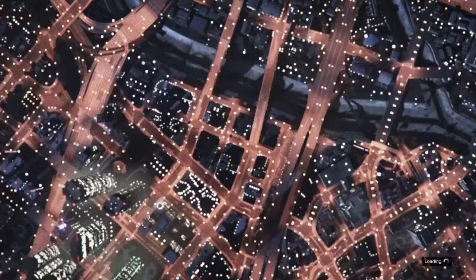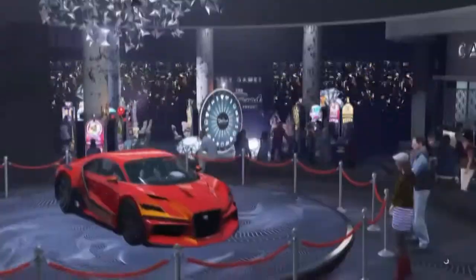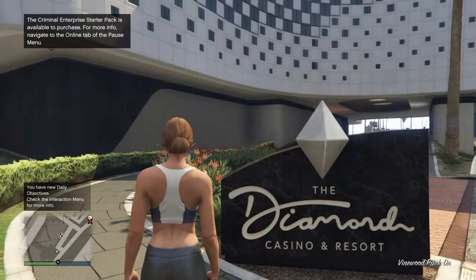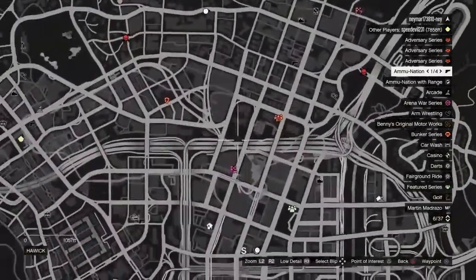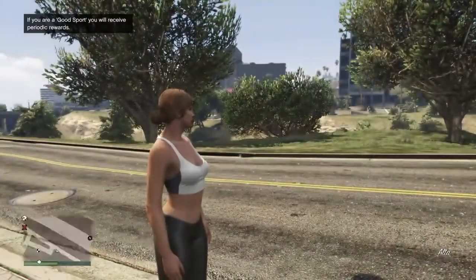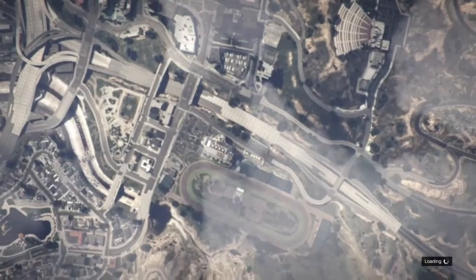Now what's gonna happen is you're gonna load into online, you're gonna have the diamond casino cutscene. Once that's loaded in, make sure you don't walk over to the casino by accident and start a whole new cutscene. Make your way over to a clothing store. If a clothing store doesn't spawn in, just go in online and find a new session.